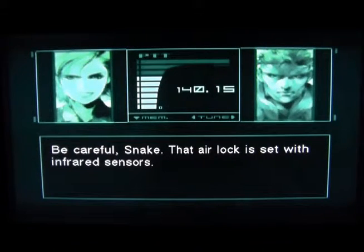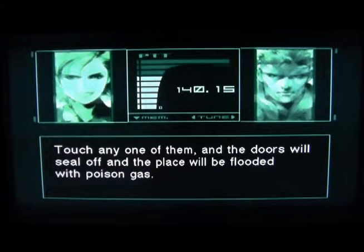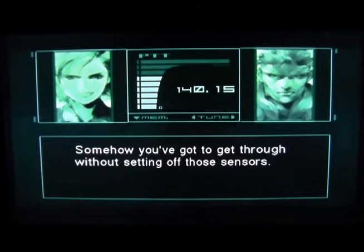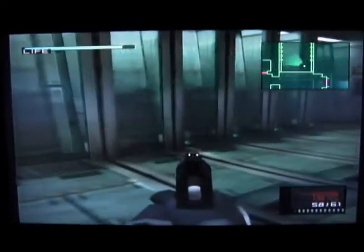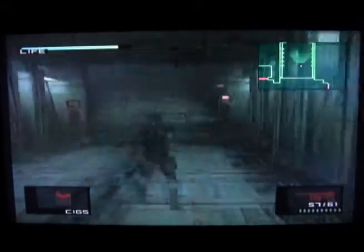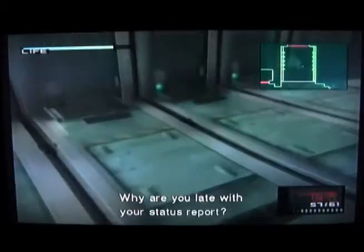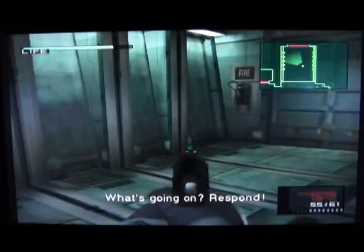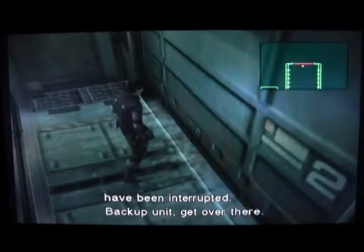Be careful, Snake. That airlock is set with infrared sensors. You probably can't see them with your naked eyes, but there are infrared beams coming out of that wall. Touch any one of them and the doors will seal off and the place will be flooded with poison gas. Somehow you've got to get through without setting off those sensors. And that's exactly what we got the suppressor for the SOCOM for. In the original, you don't have first person view, so you can't aim at stuff like this — we're taking out the sensors doing this. In the original game, you actually had to use your cigarettes so you could see the sensors. But since we're just doing first person, we don't need to go through that obstacle. And this is why Twin Snakes is so much easier than the original one, but it's still just as tactical.